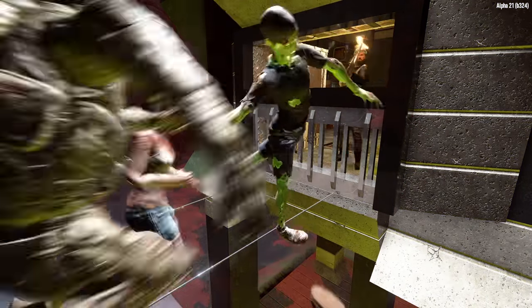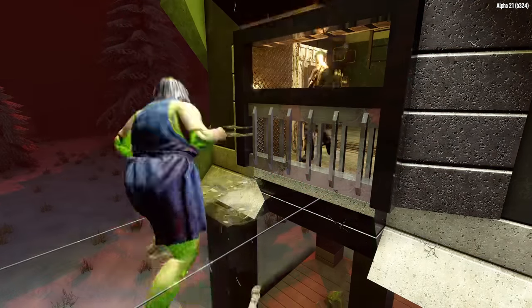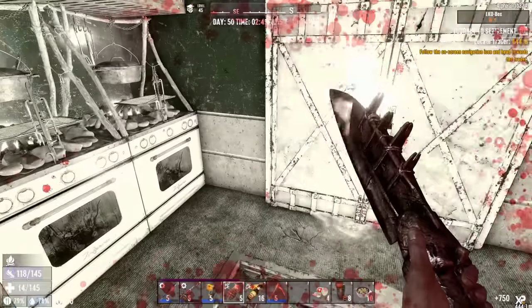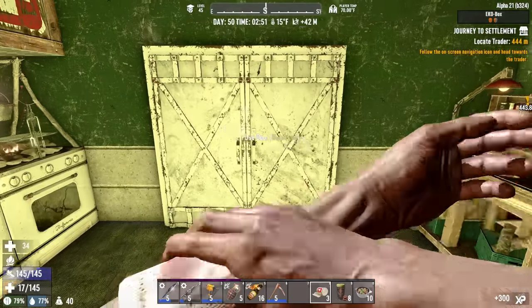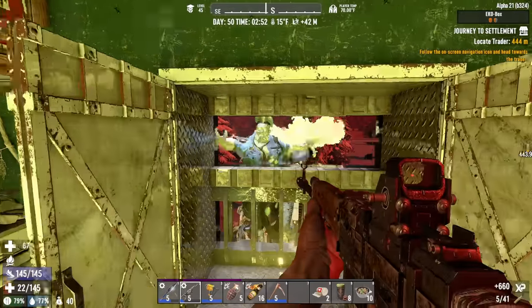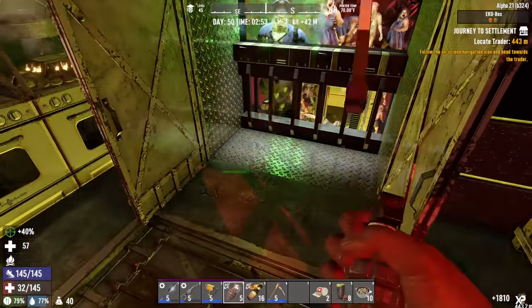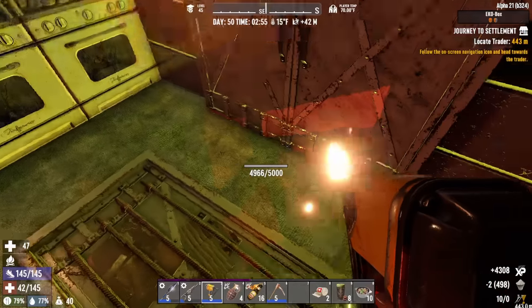Man, that spear animation is wretched in third-person perspective — looking back at this, it does not look like I'm stabbing that. Ow! Speaking of cop spit, down to 14 health — that was almost a loss of life right there. Let's put another grenade in — he's spitting again. Let's get some repairs in real quick.